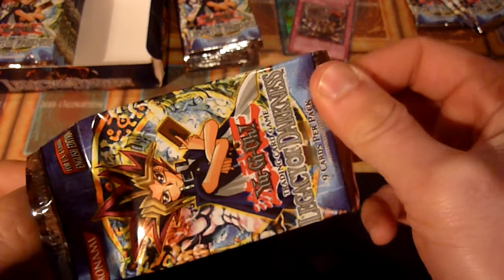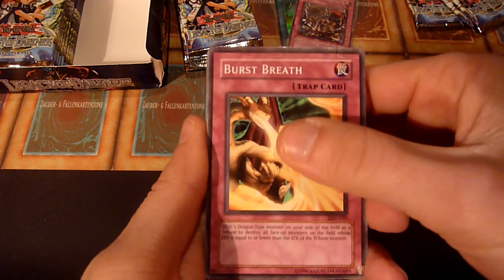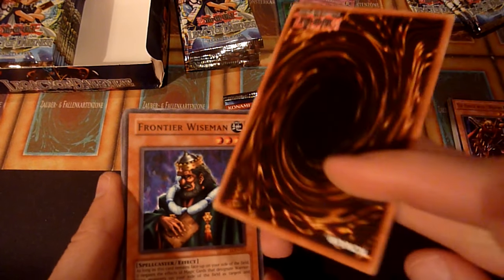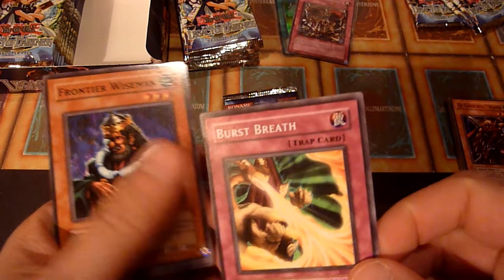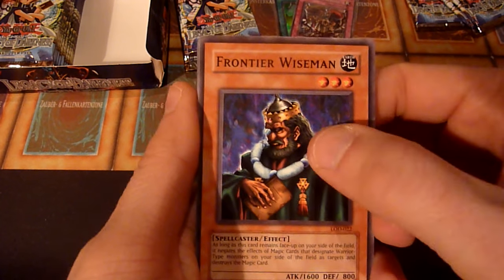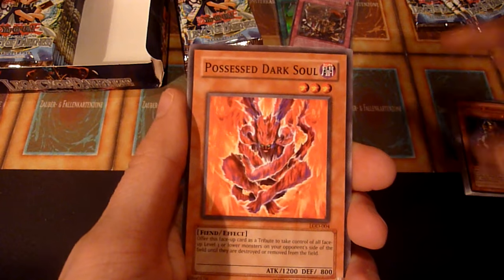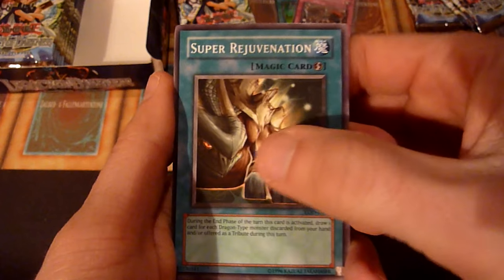All sets had 17 cards in the rare slots. So if you get a box with four supers, two ultras — oh, that pack is kind of destroyed — and a secret rare, that leaves 17 booster packs without a foil. So you pull each of the rares once in a hobby box.